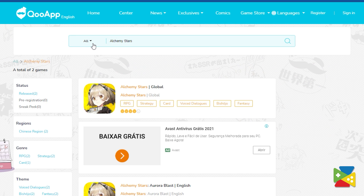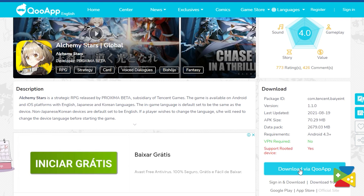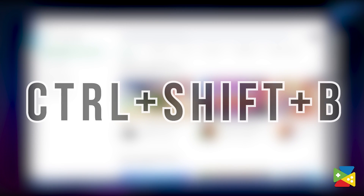Even though Alchemy Stars has already launched globally, it might still not be available in your region. In that case, you can still install and play it on PC with BlueStacks by using an APK. Just remember to download the APK through a trusted app source, as there is always a risk of malicious software if downloaded from unknown sources. Once you have the APK, you can install it directly to BlueStacks by pressing Ctrl+Shift+P.